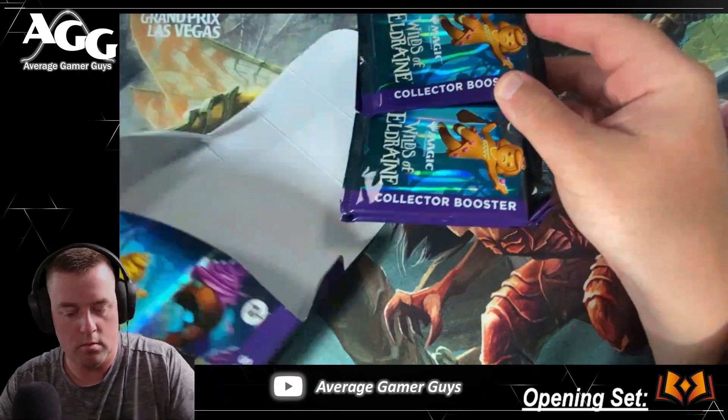Horn-Locked Whale and then a Ley Line of Anticipation. The Decadent Dragon — that's cool, that is a cool art, very neat card. Cruel Dark Tutelage, Compulsion, and a handful of other things here. Unfortunately Horn-Locked Whale isn't the best card, but that is okay.